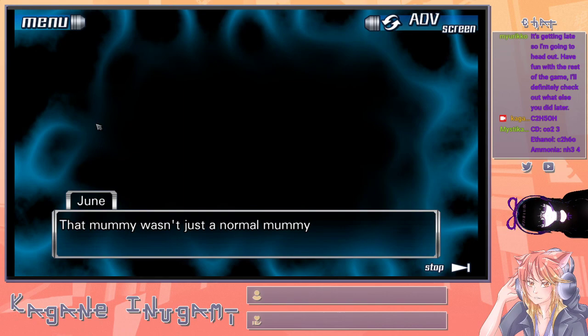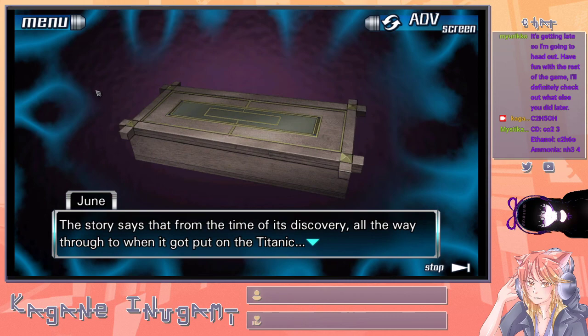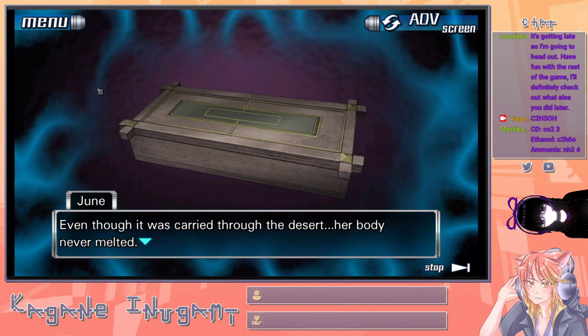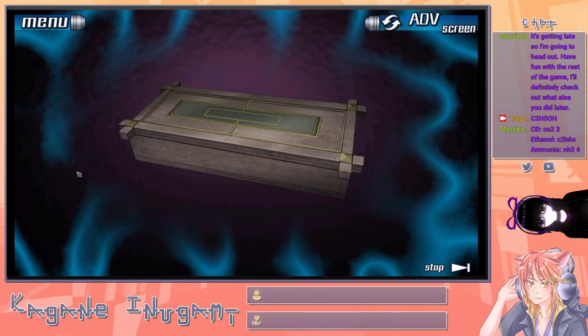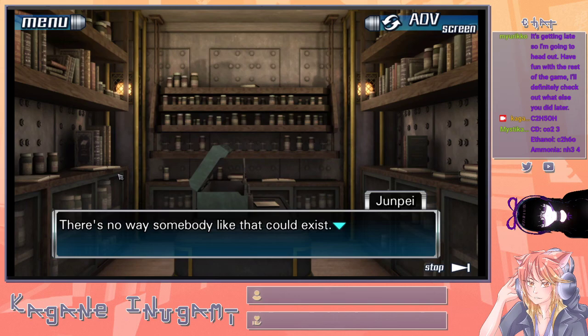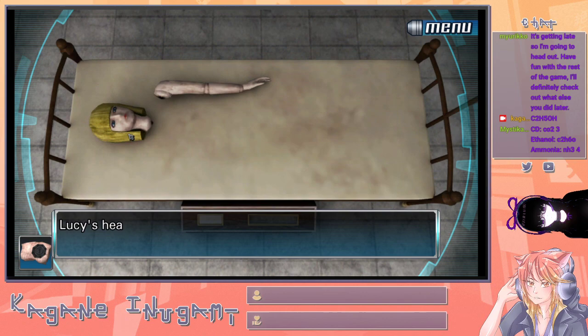That mummy wasn't just a normal mummy — they say she was frozen. From the time of its discovery all the way through to when it got put on the Titanic, even though it was carried through the desert, her body never melted. Is it possible she developed Ice-9 through her body? Then was that Egyptian priestess Alice? Did the water in her body become Ice-9? That's nuts — there's no way somebody like that could exist.